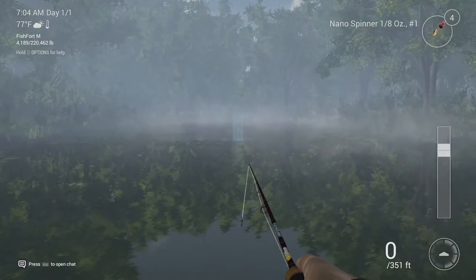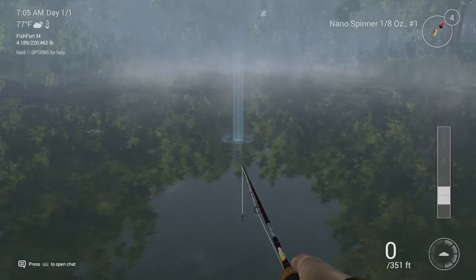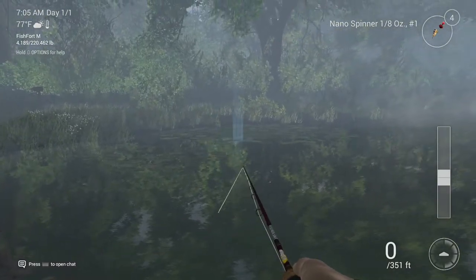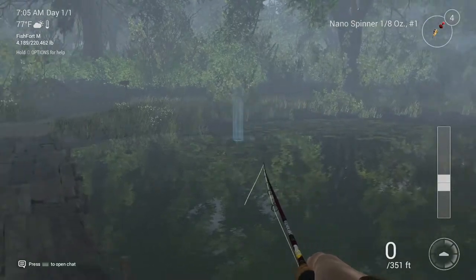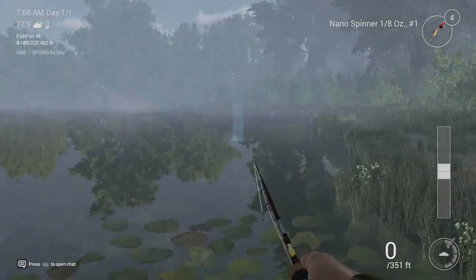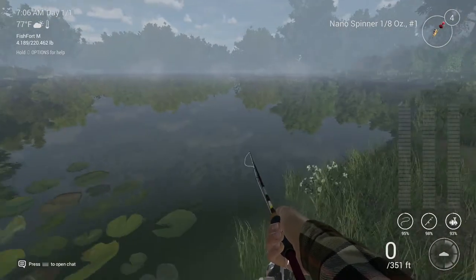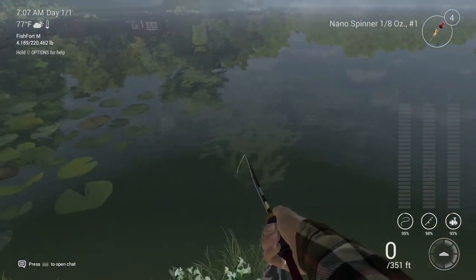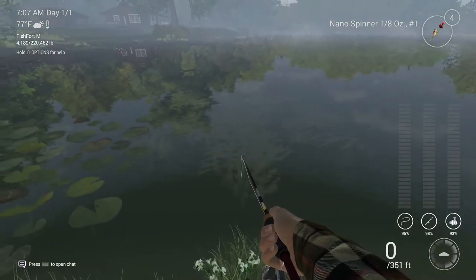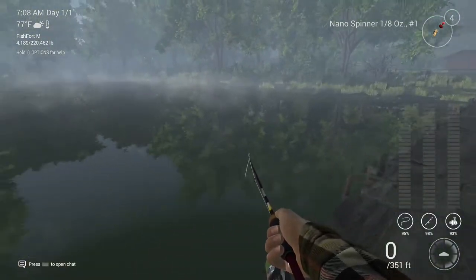Sometimes I'll fish the middle around this lily pad but you don't get as many fish there. Sometimes you get little chasers but I don't fish around this because it's just snagging — that's all you'll do. Another spot I'll fish is the bank just on the side, but there is underwater grass you might get snagged on. The trick is to keep your bait as close to the ground as possible so you don't get snagged.